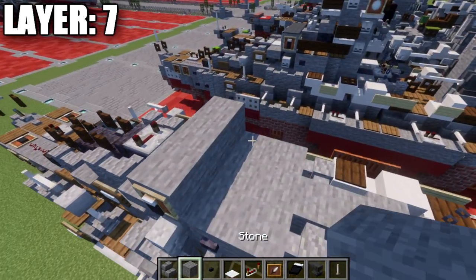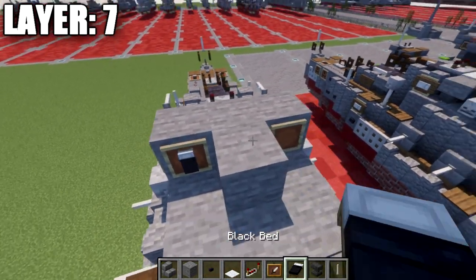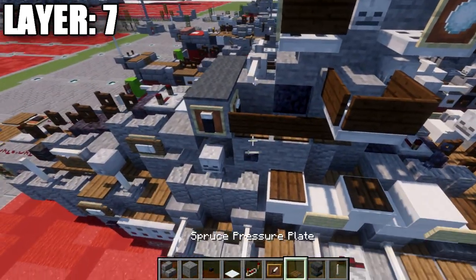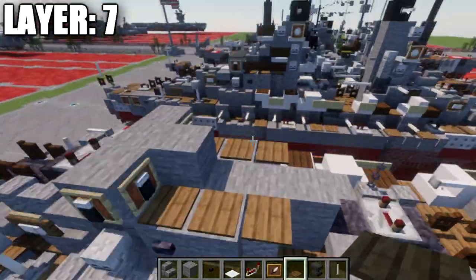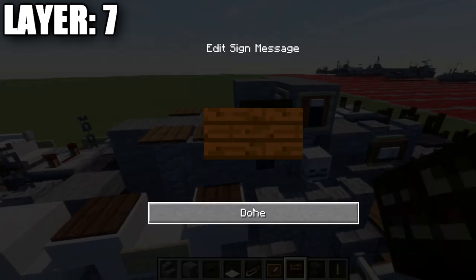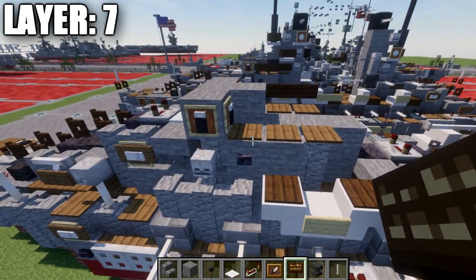After that's all done, place down a stone block going back from this one, an item frame on both sides, and black beds in those item frames. Then take our spruce pressure plates and place down 3 on each side along the sides. On the sides of those pressure plates, place down a row of 3 dark oak wood signs on each side.